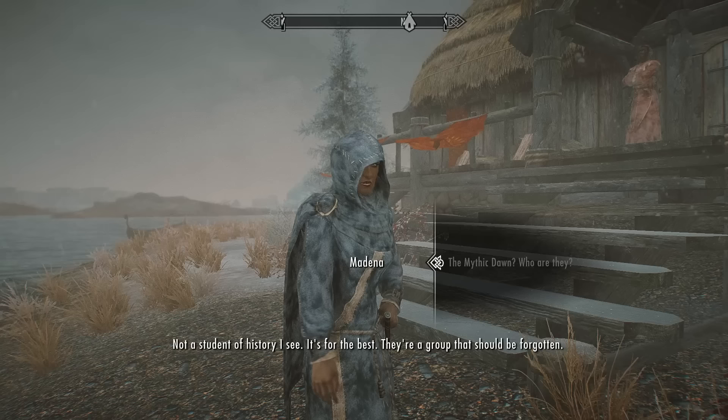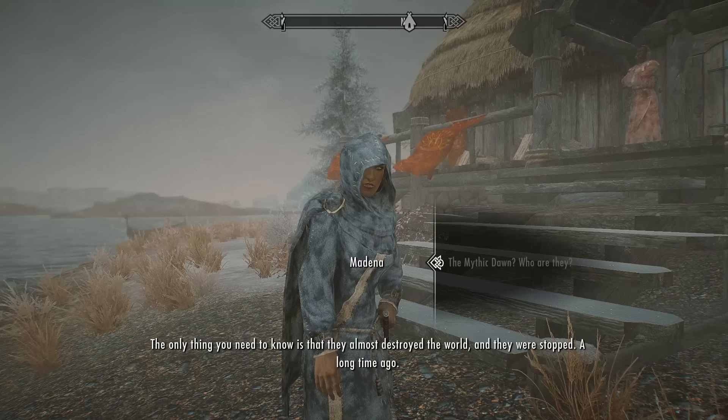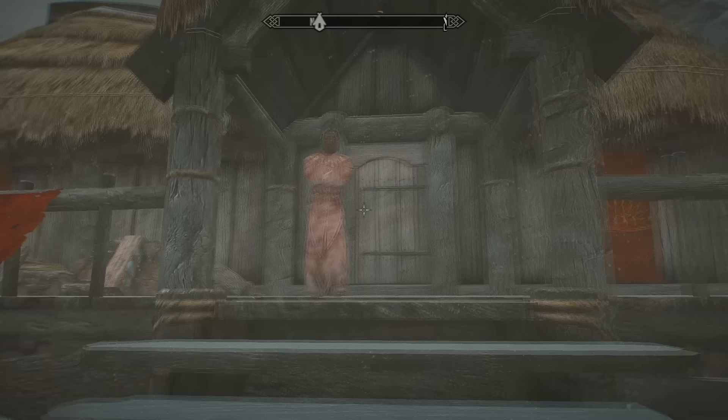She says the museum to the Mythic Dawn is Silas's misguided way of trying to rebuild his family's pride. If you ask about the Mythic Dawn, she says they're a group that should be forgotten — the only thing you need to know is that they almost destroyed the world and were stopped a long time ago. If you played Oblivion, you will know who they are. But you don't need to speak to her — we need to speak to Silas directly.